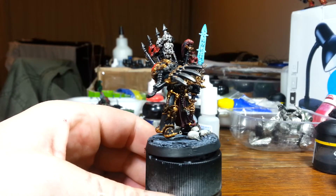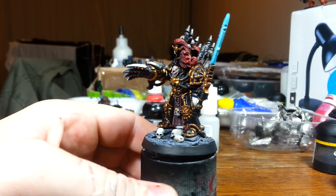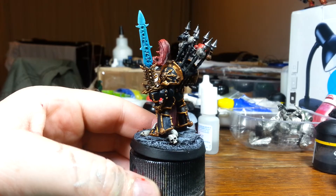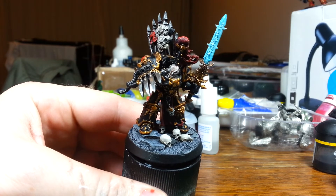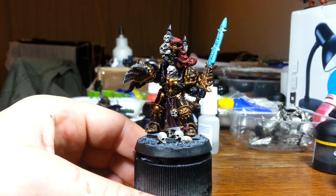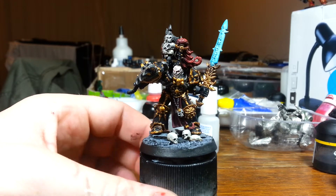It's black — you want it black — and then of course the gold makes it stand out. I did his sword; it's really blue in this picture, it's a bit more turquoisey white in real life. I wanted it to be similar to the picture in the new codex — sort of a ghostly white sword — but I think that's good enough.